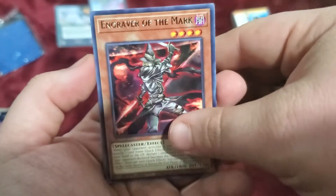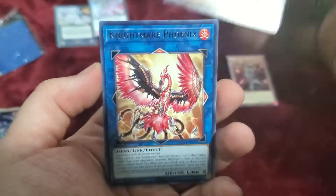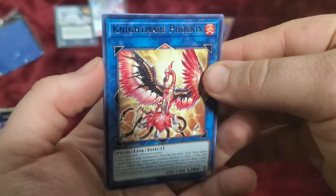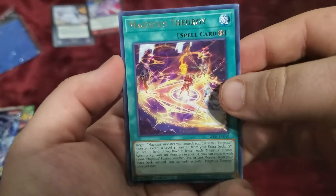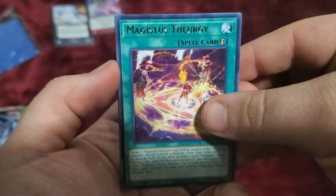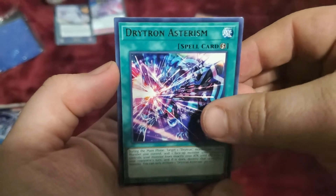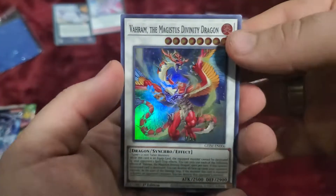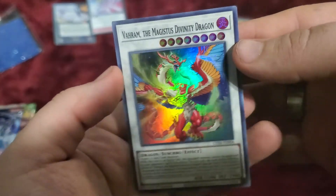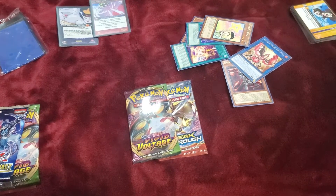Engrave of the Mark. Diatron Beta — Nightmare Phoenix. Majesty. Through Raleigh Jeans. Majestic. Diatron. Asteroom. Star Drawing. Here on the Majestic — ooh, that's sick. Diversity Dragon. That's a cool looking dragon, that's sick.